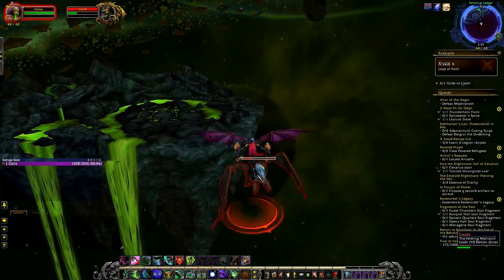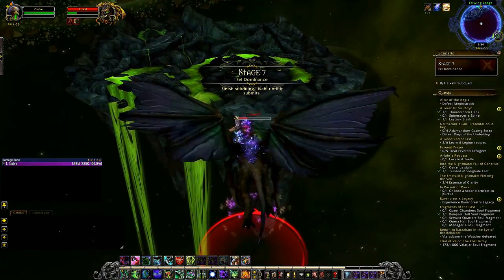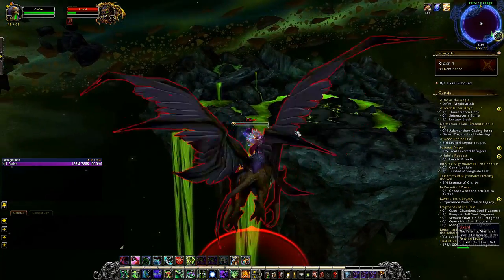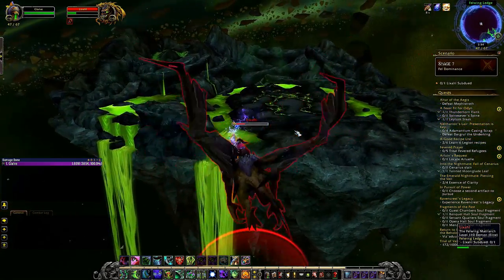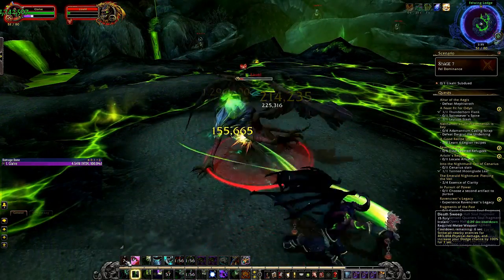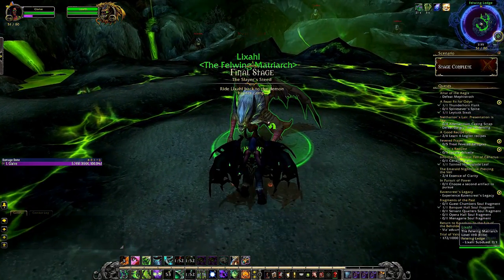Once we get close enough to that cliff face, you will see Lixar floating off in the distance and stage 6 should pop up, which says 'jump and glide to your prey.' You just want to go ahead and double jump and fly towards Lixar. Once you get close enough you will then see yourself lunge on top of Lixar as if we were mounting him, and Lixar will then fly to a certain location in which we have to fight him for the third and final time.